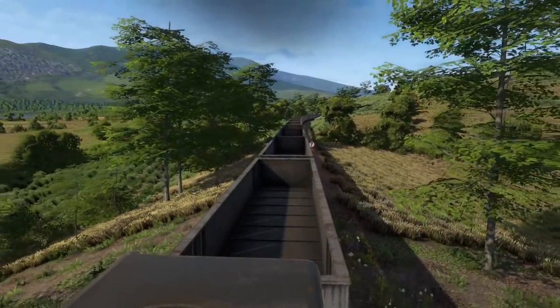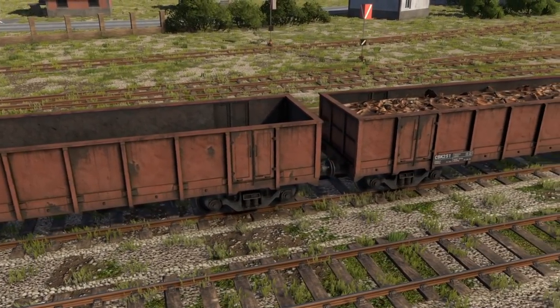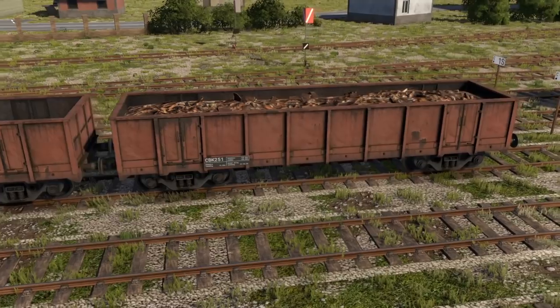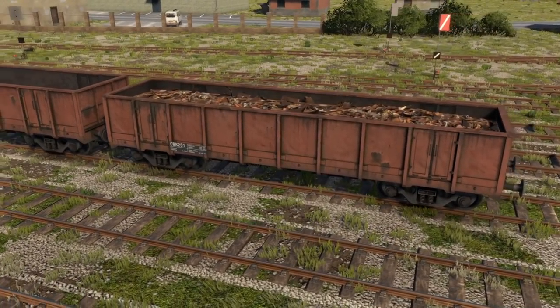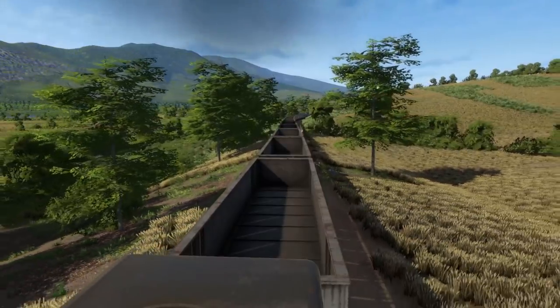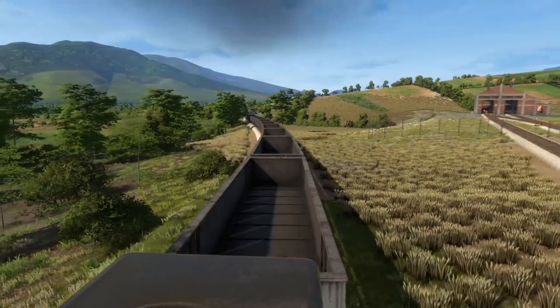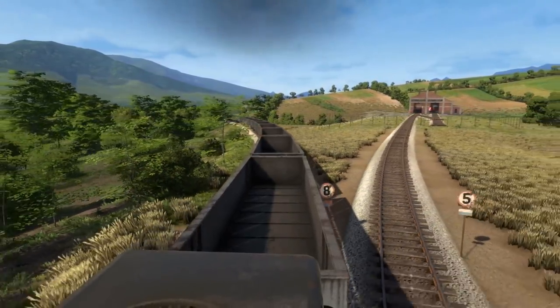Finally, we get to the all-new gondola cars. These open-top general stuff carriers, and their new associated cargo, are available for use in jobs carrying scrap metal from cities and towns to the steel mill for recycling. For now, scrap metal is the only thing you'll see them carrying, but in the future we'll be adding other cargo types for this lovely bucket on rails.